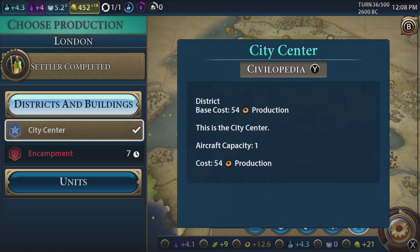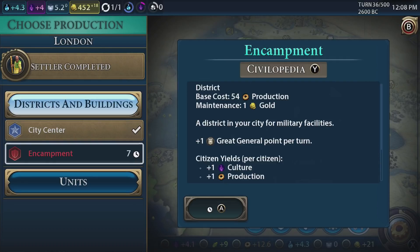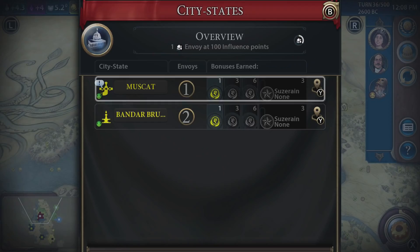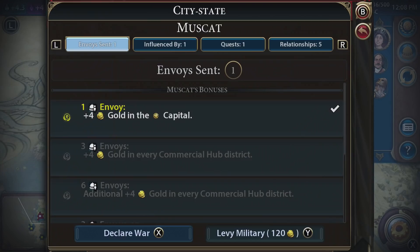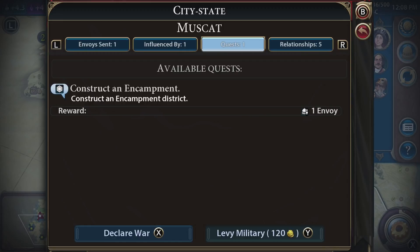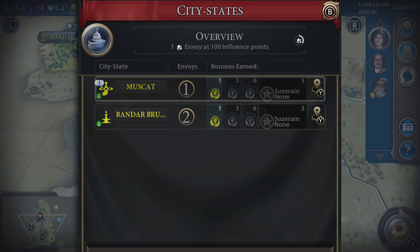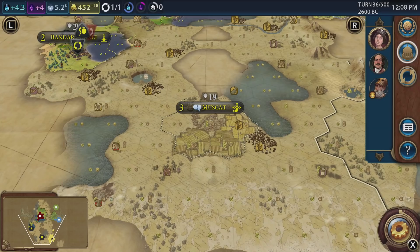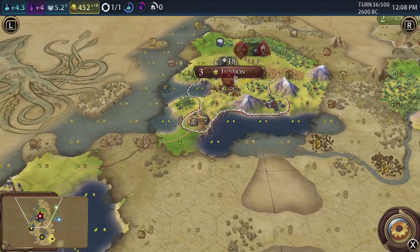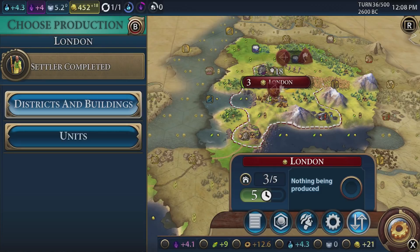So producing nothing at the moment, we can do an encampment. As we know, I want to say Eureka, but that's not the right word. Let's just back out of that and look at our menu over here with the city-states. Oh, is it the one that was destroyed? One of the city-states was destroyed. What's the quest here? Construction encampment - there we go. So it would be these guys. Muscat. Do you remember the city-state up here was destroyed? Carthage - by China, I'm going to say. Let's get our cursor back over here and get building something in London. Let's go for an encampment.